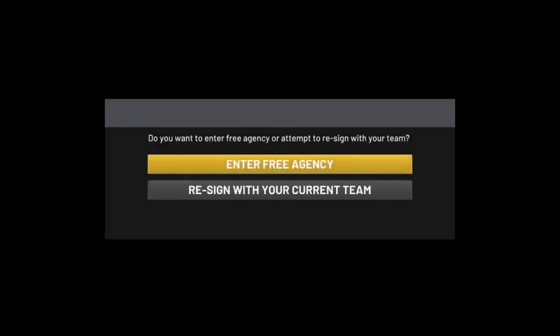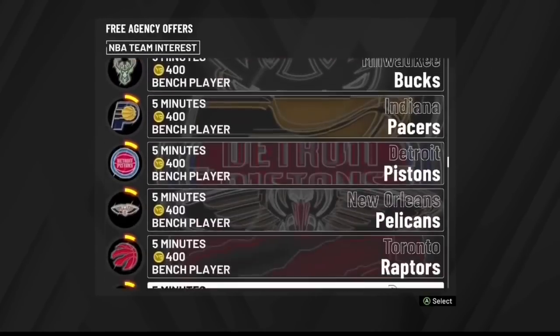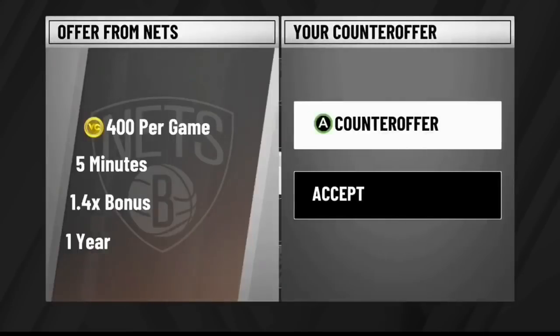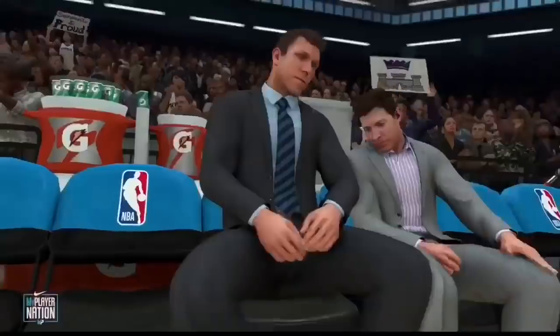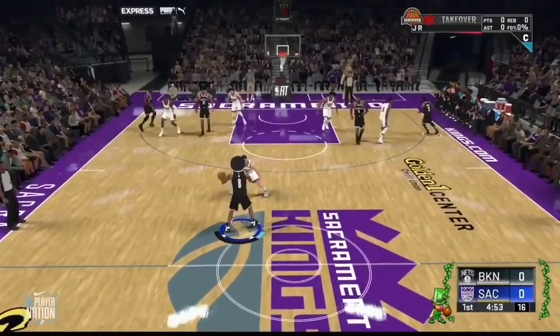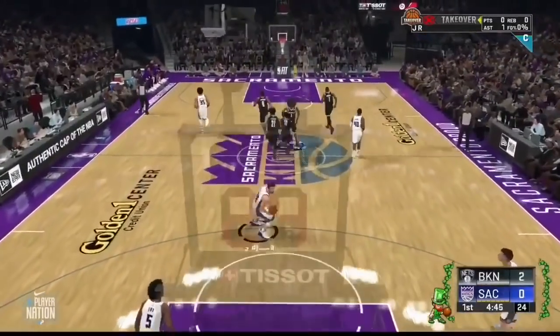I'm going to show you this one more time — if you do it exactly as I showed you, you won't get stuck on a team. On the Enter Free Agency screen, hit A through it, and this time I'm going to choose the Nets since I know they have a MyPlayer Nation game available. Spam A through the contract, hit Accept, and load up another MyPlayer Nation game. The game speed is still extremely fast confirming Rookie mode is still on — go crazy getting as much badge progress as you can.